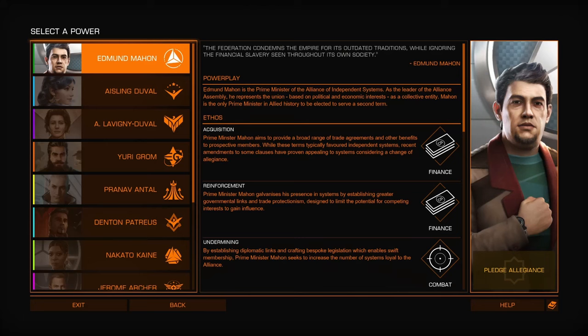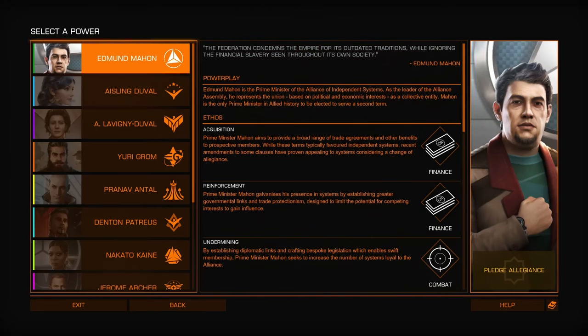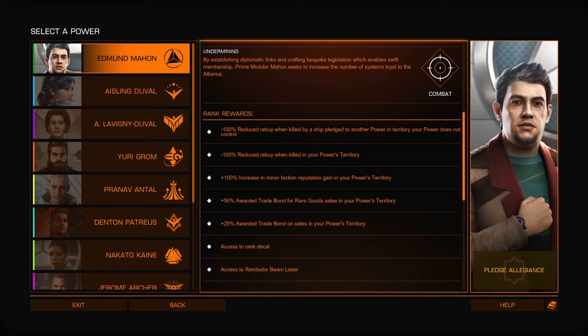I'll skip the introduction, which no one probably reads. This character is mostly a trucker account, so when I need to haul things back and forth — whenever there's a community goal — this is going to be the character that flies in the carrier and hauls material.